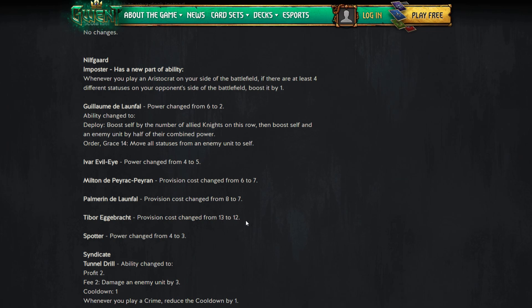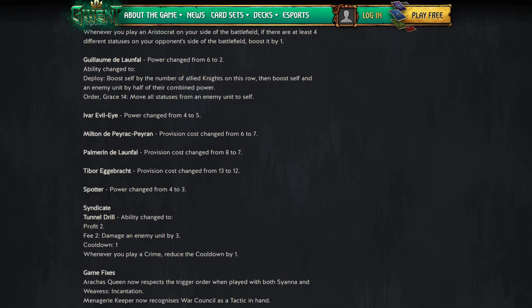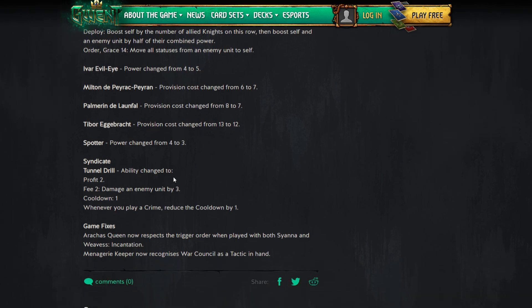On the face of it, Tibor's provision change is a buff. However, you can't be as consistent with your Ihorax-Tibor combo now, since you can't include 12-provision cards alongside. That said, I don't think I played any 12-provision units in that deck, so it should be fine. Spotter goes from four to three — another Spotter nerf. No surprise there.